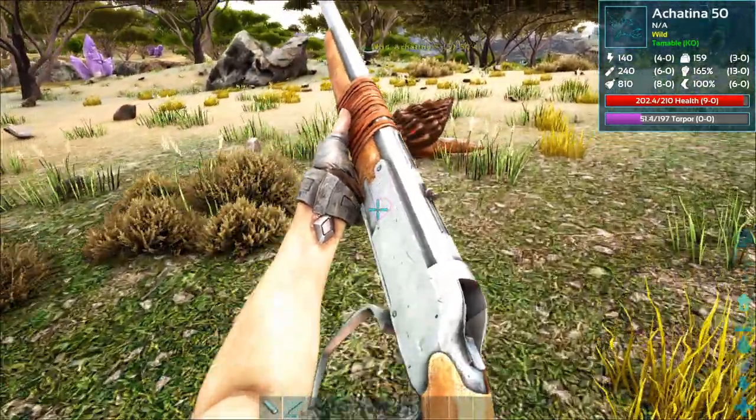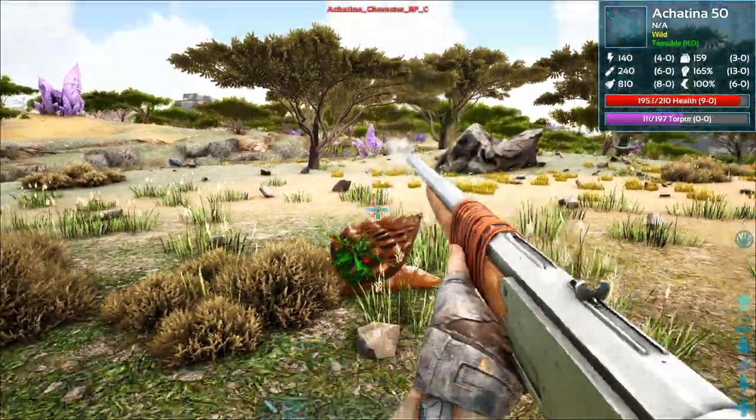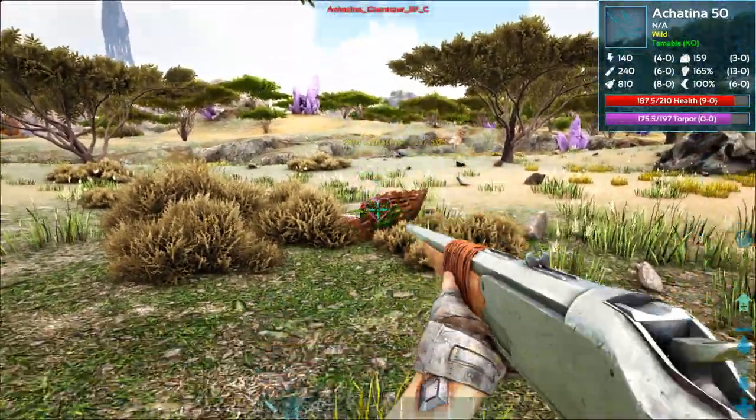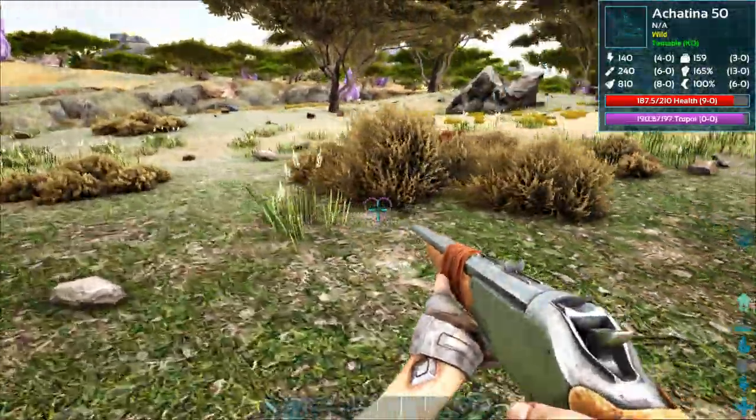As you can see the torpor slowly rises. I would suggest only shooting the snail shell because the damage is lower that way. Snails don't have a particularly high health pool, and if you have a really high damage rifle then you could easily kill them with one shot.